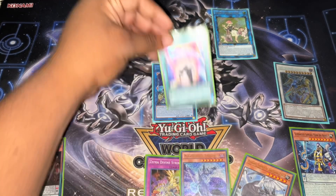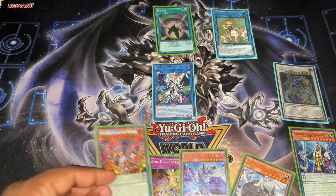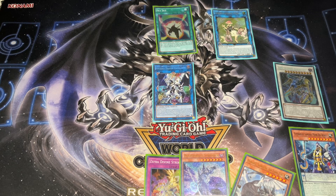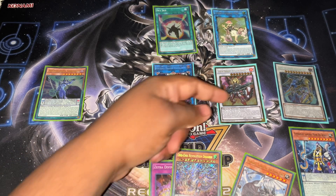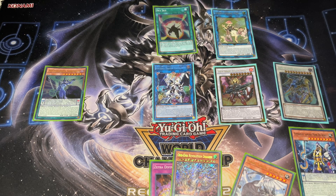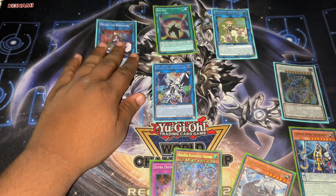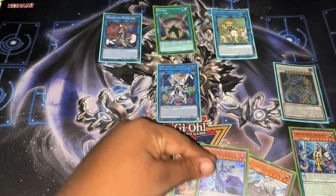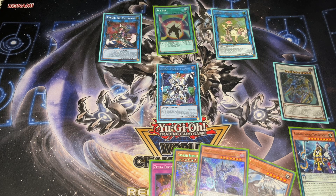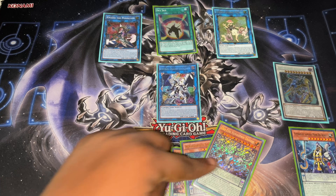Activate Sky Iris — as promised, I'm not actually using Chronograph for anything else. I'm popping it and I'm going to add the first copy of Revolution. Activating, using effect, popping itself, special summon back Ignisto in this zone. Astrograph summons itself and adds the second copy. I'll now use Ignisto's effect to special summon anyone from your deck. Let me summon the fire this time, and I'm going to link off. Summon Exceed, and Exceed's effect will add — and I'm going to add back my Astrograph.